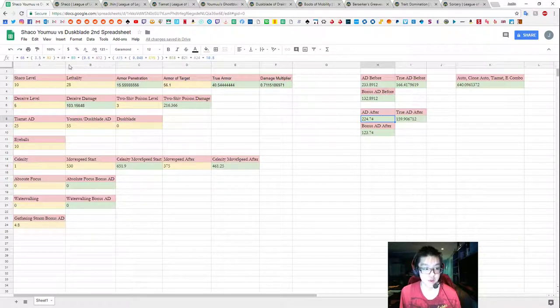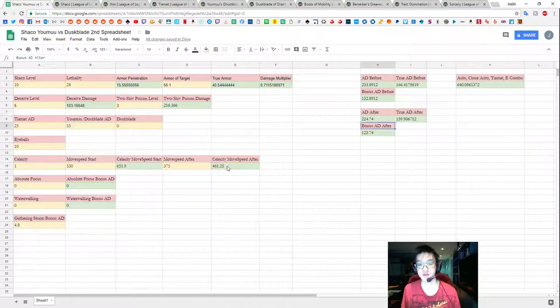The bonus AD cell feeds into the Deceive damage formula. Everything for the second hit uses 'AD after,' where the out-of-combat move speed has dropped. We see we drop about 9 AD after our first hit, so roughly 7 effective true AD less, and bonus AD drops about 9.